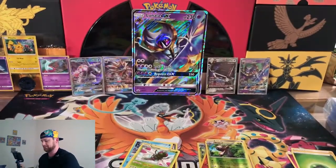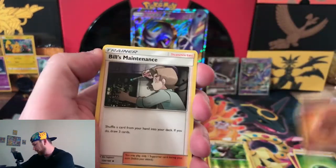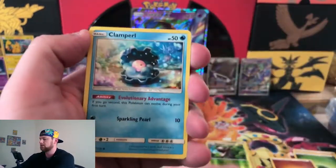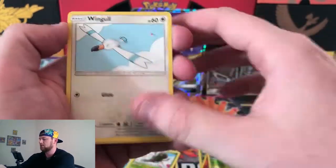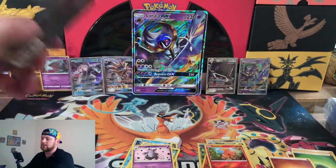Celestial Storm code card — trash. Guess the energy. Fire again like always. And we're wrong, like always. Bills Maintenance, Cacturne, Lombre, Onix, Clamperl, Lotad, Wingull. Tordnick reverse holo. And Grumpig — yeah. Definitely not better than the other box already.